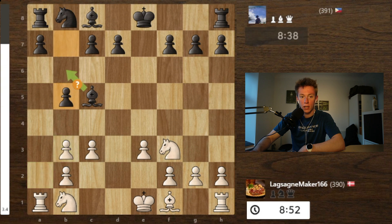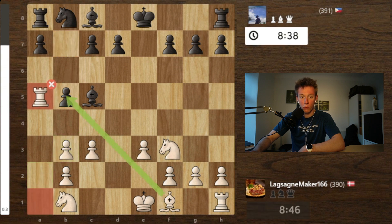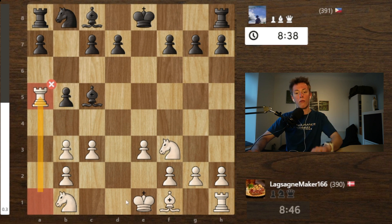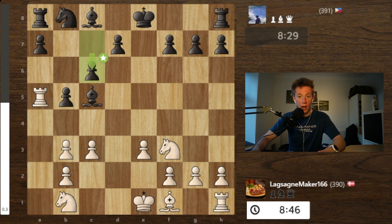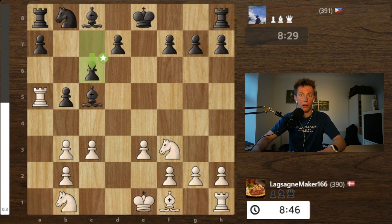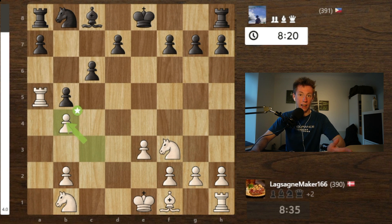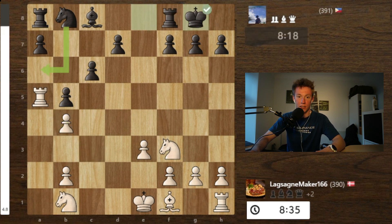Now my rook is out. He absolutely blunders a piece here which I do not see — the bishop could have taken there. But I was too excited with my rook file being open and wanted to capitalize, so I move up with my rook to a5. Not necessary at all. He defends with c6 so it's no longer hanging, I can't take the pawn. I threaten his bishop; he takes, not realizing I just take as well. So now I'm up a bishop — very nice.